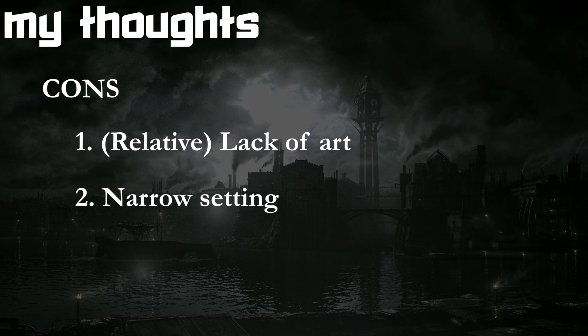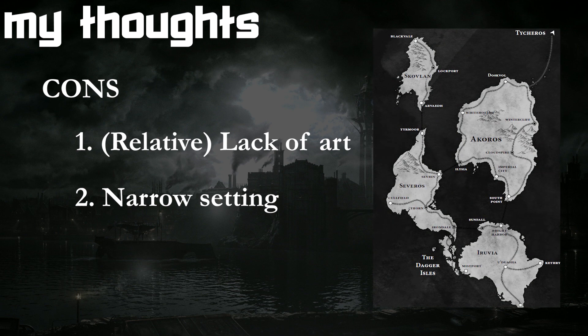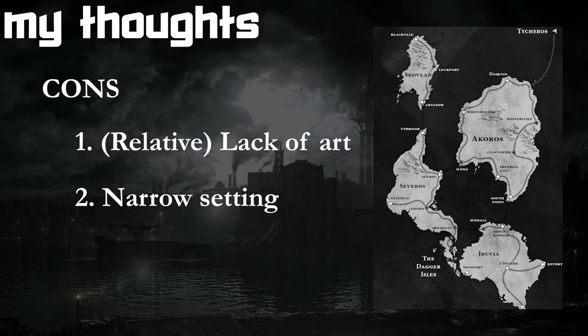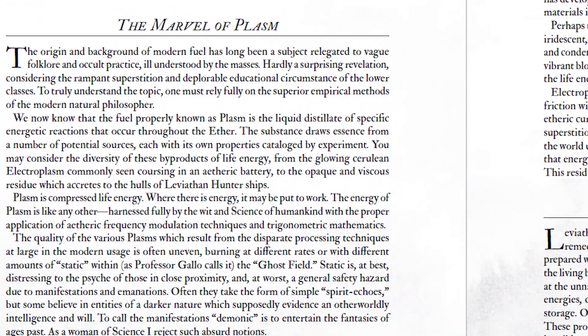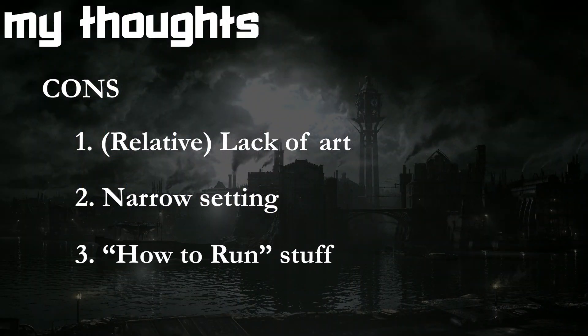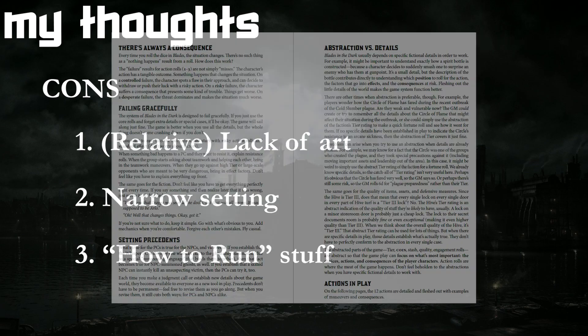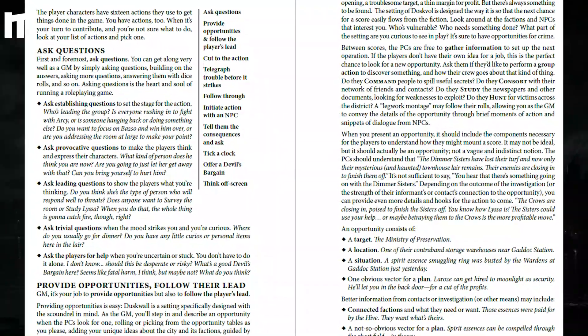Narrow setting: despite the hint of other cities and even continents, you only ever get to see and play in one city. This is made especially painful since John Harper's writing is so good — you're left aching for him to flesh out this whole world that he vaguely promises. How-to-run sections: the how-to-run sections are sprinkled throughout the book, and they all contain some truly helpful info, but at times it seems to go on for pages unbroken.